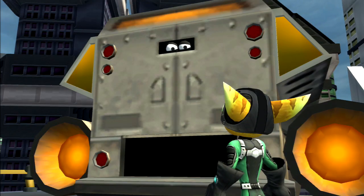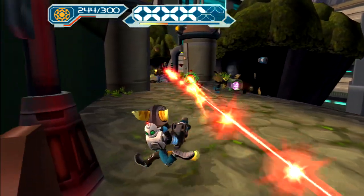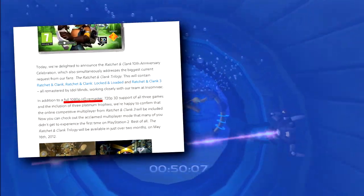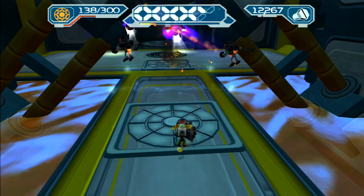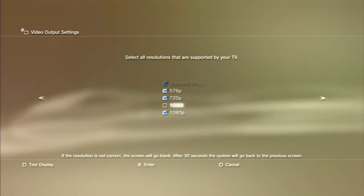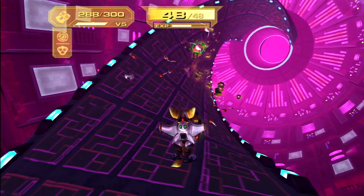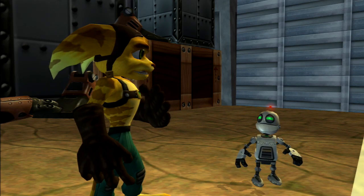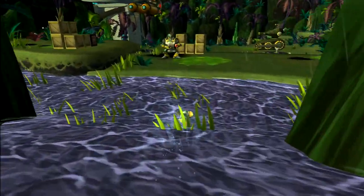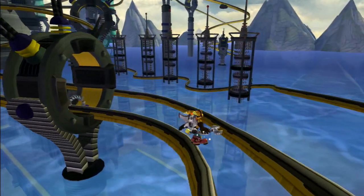I don't know whether the 1080p output is native or upscaled, because Insomniac Games always mentioned 1080p whenever they released news of this collection back in 2012. But in order to get this output, you need to disable the 720p option in the display settings of the PS3 menu, which is usually an indication that it's upscaled. There's no official list of PlayStation 3 games that run in native 1080p, so whether this is native or not is up for debate.